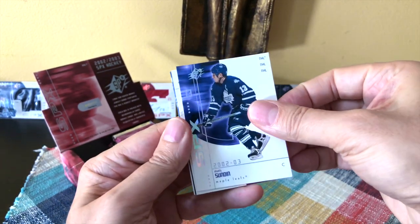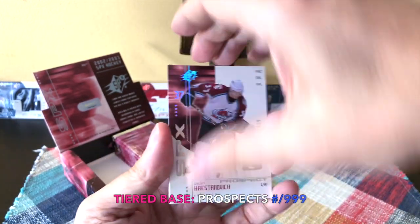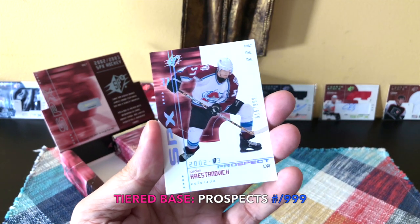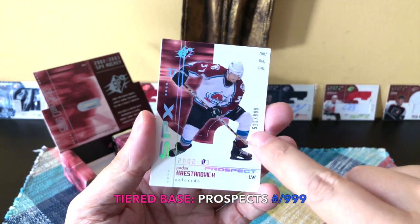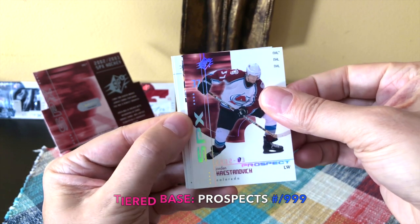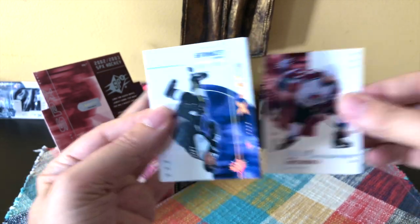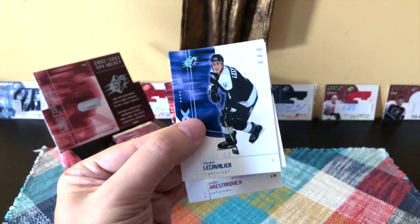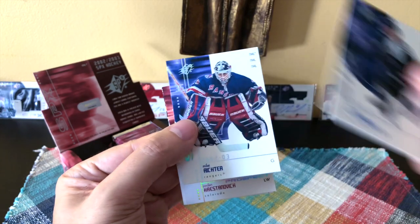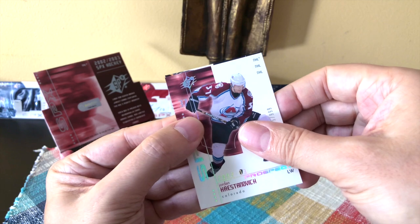So we have the Mats Sundin Career Achievement and this would be Jordan Krstanovic - one of the prospect cards numbered to 999, he was on the Senators for a hot minute. Behind it though is the auto jersey, so let's see if we can reveal this. We have an Andy Cavalier and a Mike Richter - nice Mike Richter sighting.